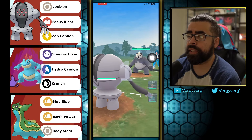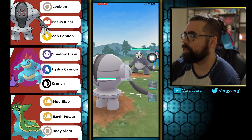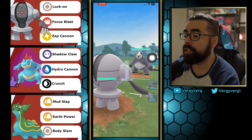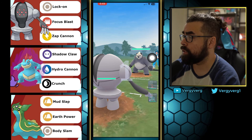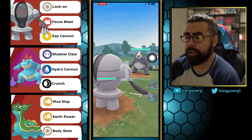Those are the moves on the left side — had a bit of the wrong ones for a second but fixed them. Another thing to note is that Gastrodon is obviously using Mud Slap, which has been buffed this season. So let's go ahead and get into it.